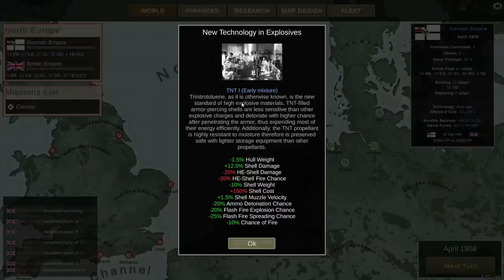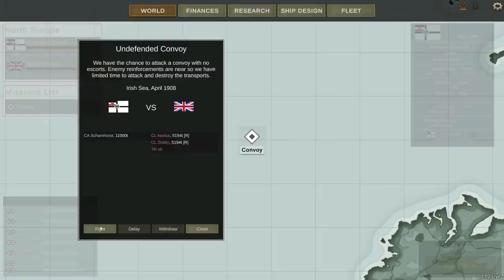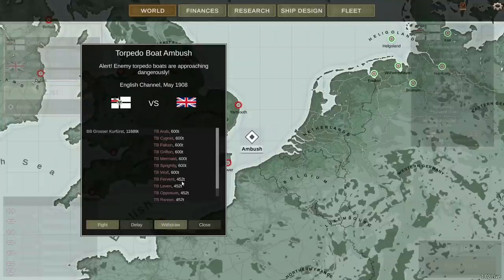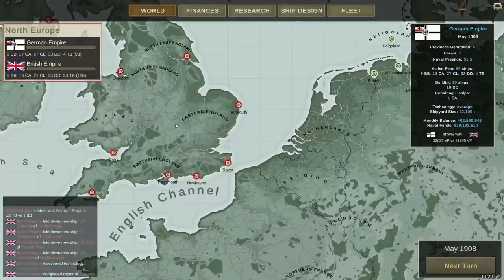We've got new technology in explosives — TNT-1 early mixture is now available. Not going to make much use of that in this particular campaign since I believe these campaigns end after 10 years. We just sank two of his light cruisers and some transports. Technology is obviously going to matter a whole lot more when we get into longer campaigns. We just lost a battleship — I didn't really see that coming, but you can see all the torpedo boats we were up against, so I shouldn't be too surprised.